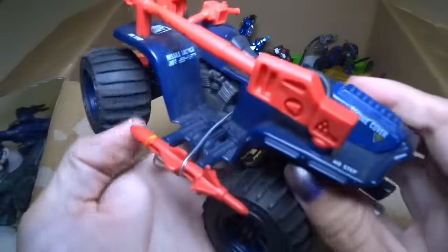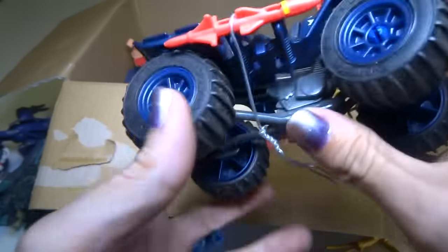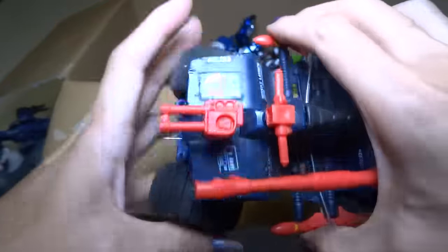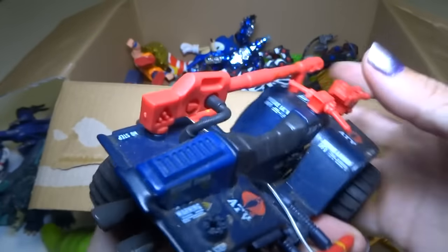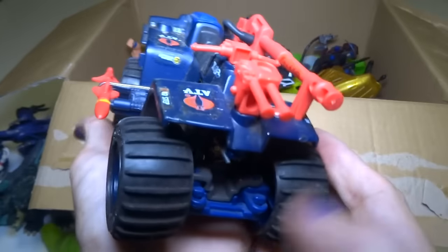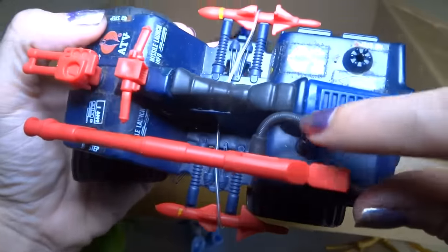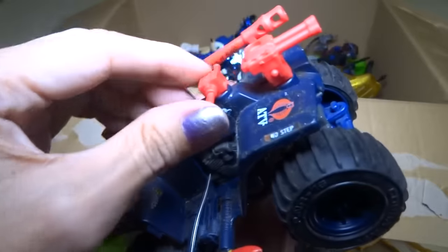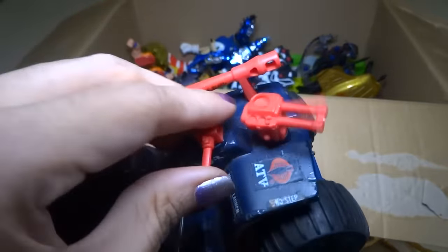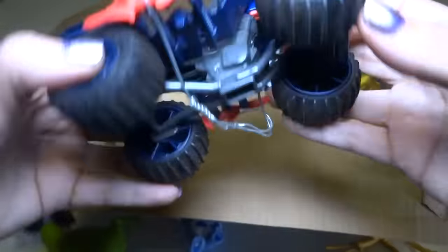Here's a G.I. Joe Cobra ATV. I got this a long time ago at a yard sale — I think it was a school yard sale. I might have paid like 50 cents or a dollar for it, and it was brand new in the box. I remember putting it together was very hard — the pieces really didn't want to go on, and it was very frustrating for a younger kid. This turns the gun. These come off, but I put a wire on them so they wouldn't get lost.